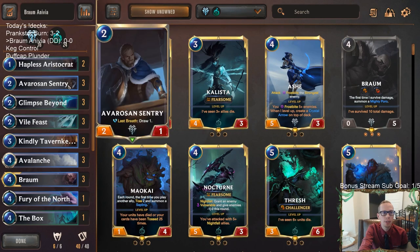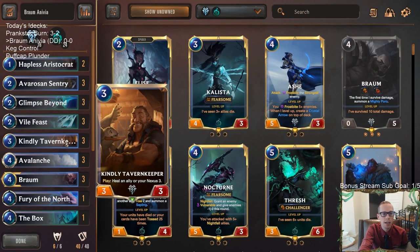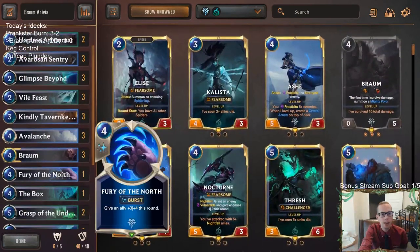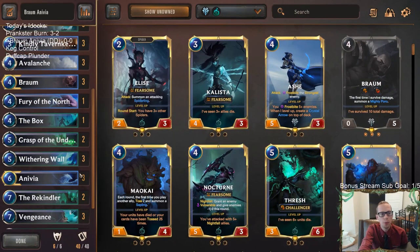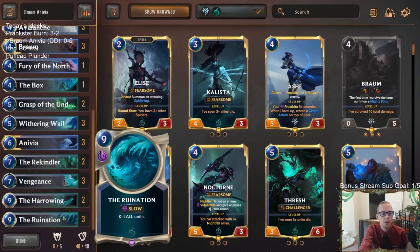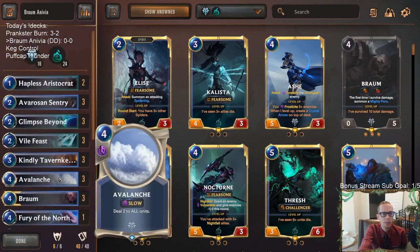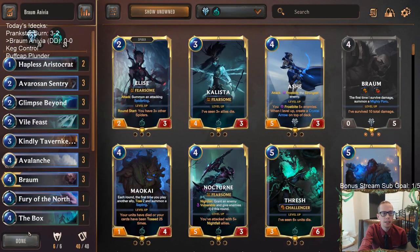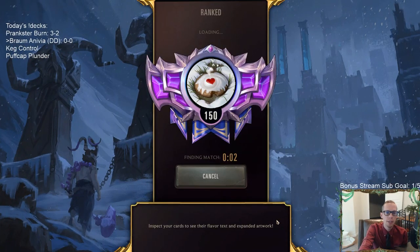Basically this is an anti-aggro deck. We get early blockers with Hapless Aristocrat, Avarose and Sentry, and Vile Feast making Spiderlings. We have some nexus healing with Kindly Tavern Keeper, and then Braum's challenge and Anivia's attack help control the board. We use sweepers like Avalanche, The Box, Withering Wail, Ruination, and Rekindler to bring back our champions — just a good anti-aggro deck with even more nexus healing.